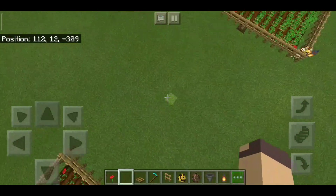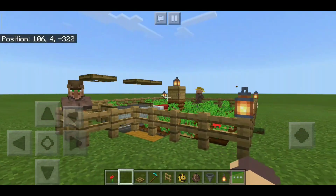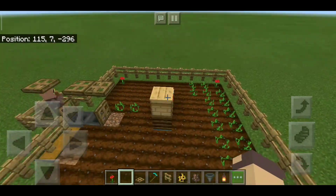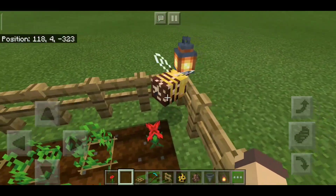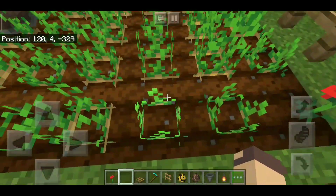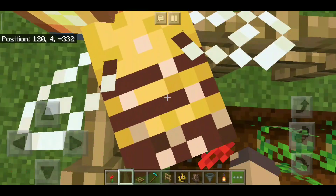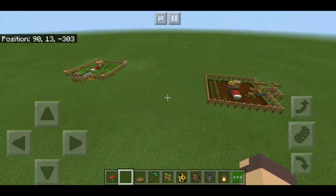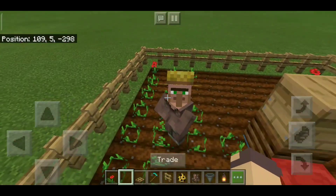So there you have it — the farm! Let's check how many potatoes we've got. The reason these things grow ridiculously fast is because of the bees. You see these pollinated bees with spots on them? When they fly, they drop something, and when those droplets hit the plants, they will grow faster. Thank you so much for watching, and see you in the next video! Please subscribe if you want more tutorials. Goodbye, villager!